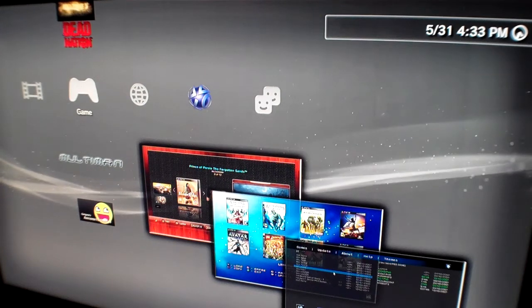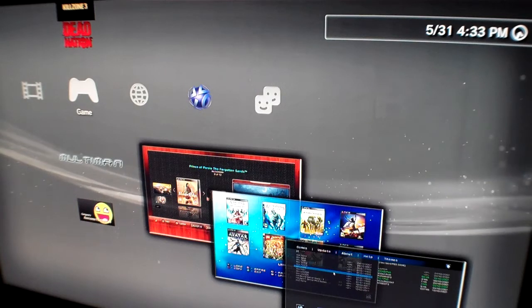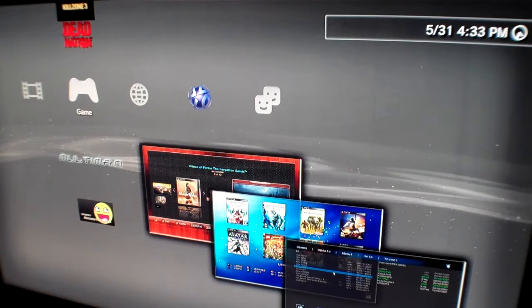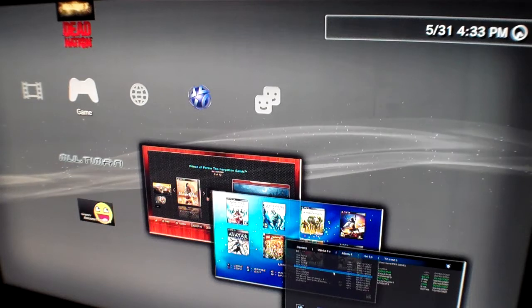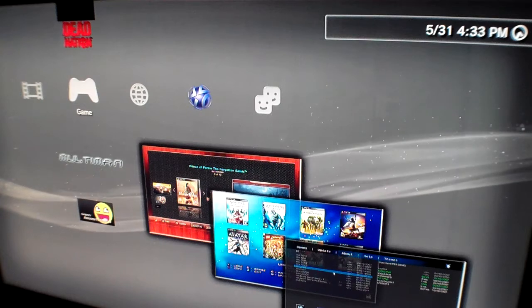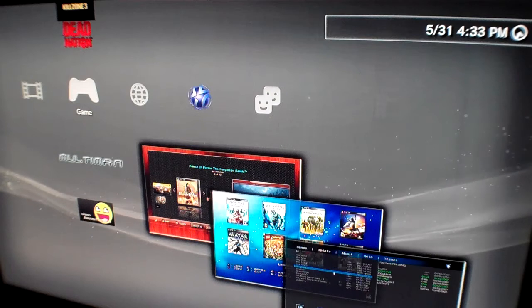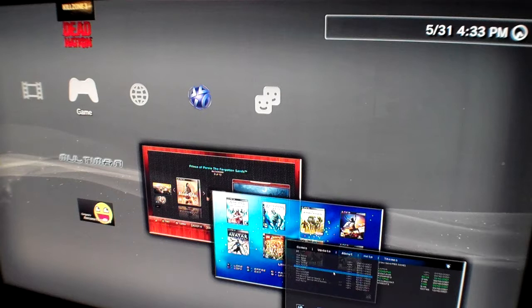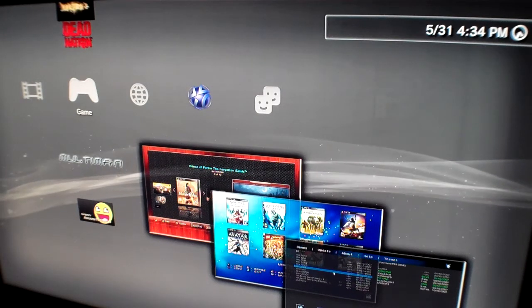Hey YouTube, I'm going into a little bit of custom applications here on your PS3. This is for us people who have already done some sort of jailbreak on the device. I'm currently running 3.55 custom firmware. But I wanted to give you a little preview of how you manage your backups once you get that installed. Once you're jailbroken, you're able to install custom apps. And we're looking at one here called MultiMan, which is a game management tool.